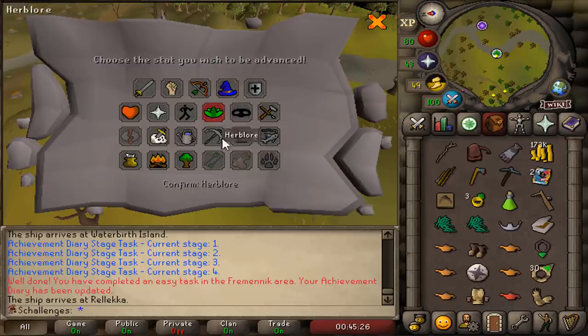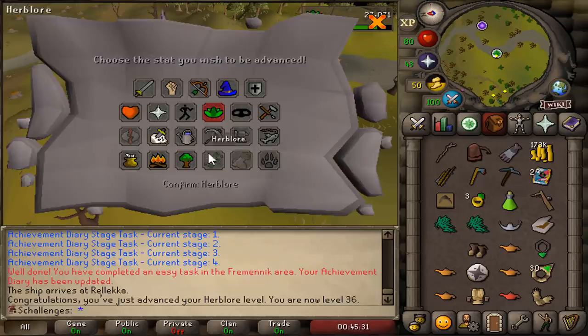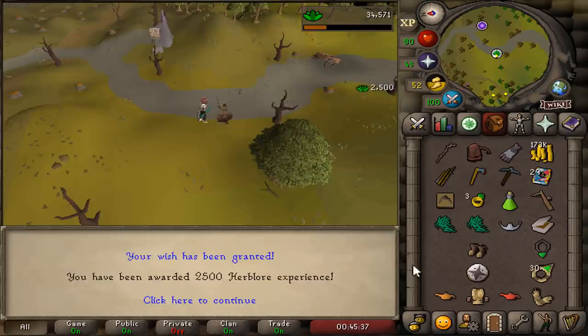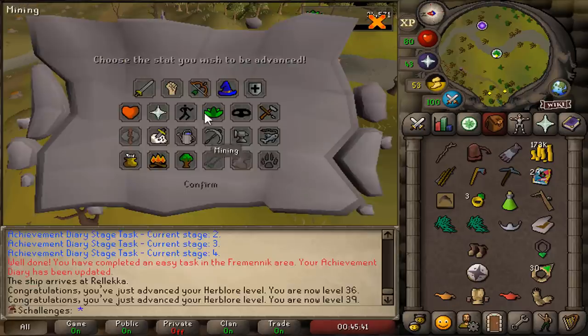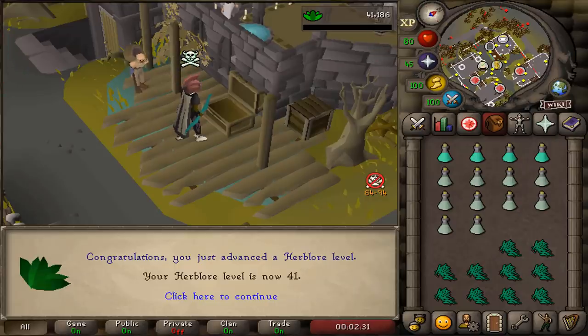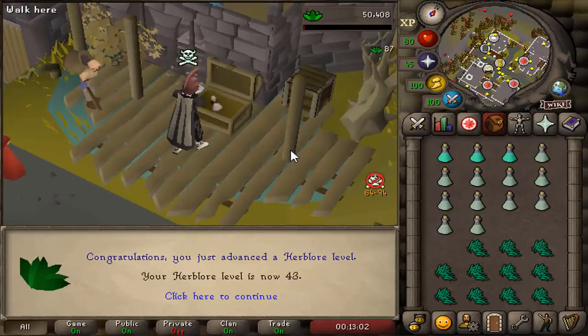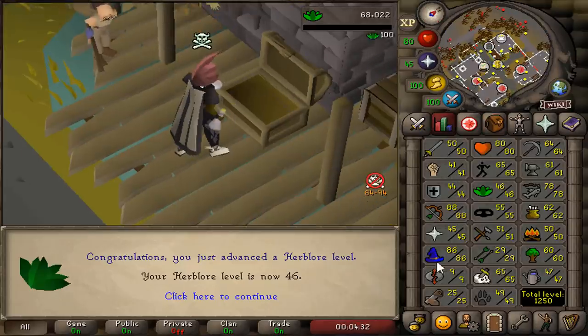We're gonna open these antique lamps and put them on Herblore. 36 Herblore, 37, 39, and that's 40 Herblore — we can now make Prayer Potions, which I haven't been able to do before. 41, 42, 43, 44, 45, and 46 Herblore.